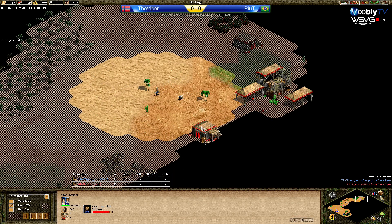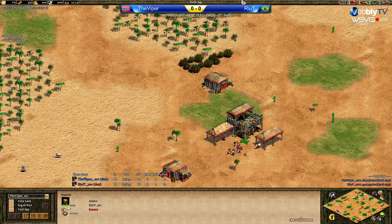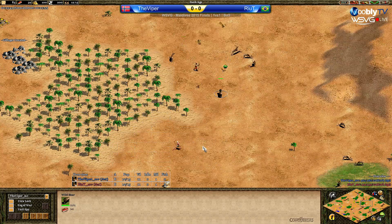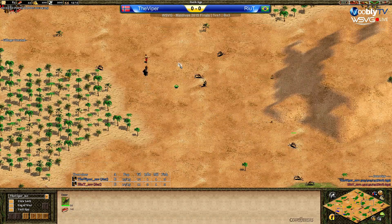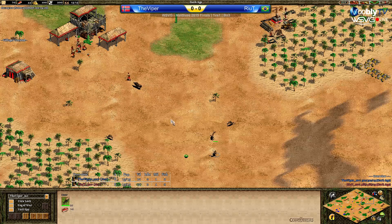He just saw it straight away, and he's probably going to steal that sheep right there. Rehit knows what happened last game — he will be going for the villager at the front board as fast as possible. He was even scouting quite close to it. The double deer patch for him, maybe not able to make much use of it, but these three deer right here could be quite useful.